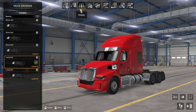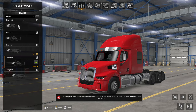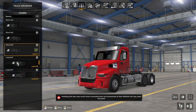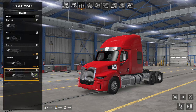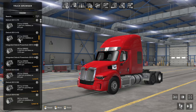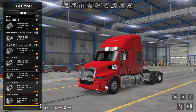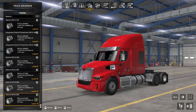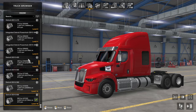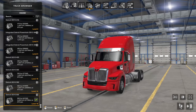The Western Star 57x is available at your in-game Western Star dealer. When you configure your truck, you'll have two different options for the cabin type: the day cab and the 72-inch sleeper, which is the one I'm using in this video. For chassis, we've got a short six-by-two, a six-by-four short, and long versions. I'm using the long six-by-four. For engines, it's all Detroit here — I'm using the DD16 at 600 horsepower.